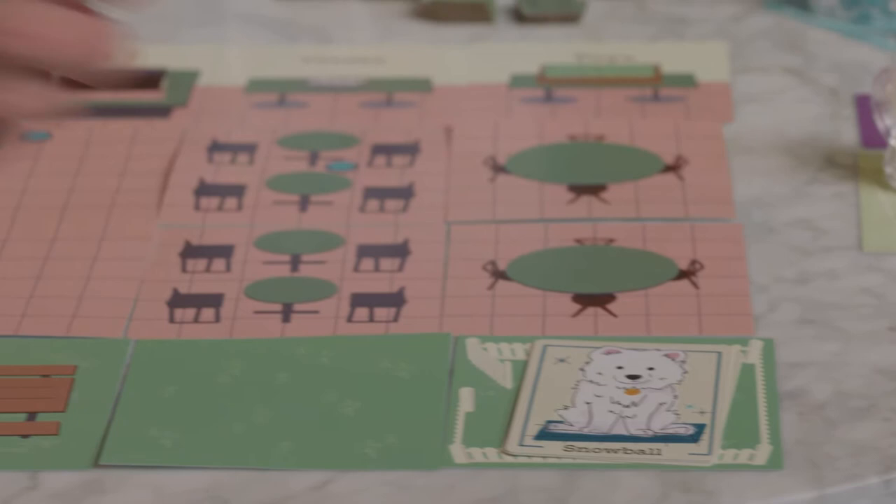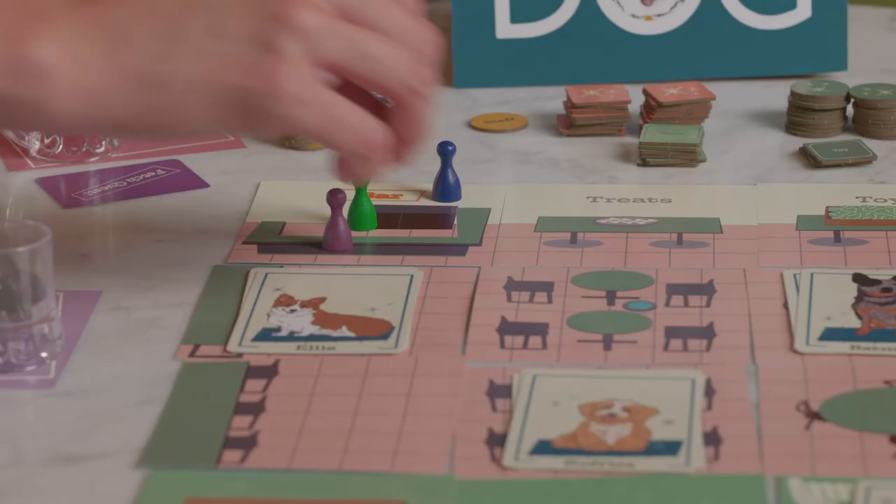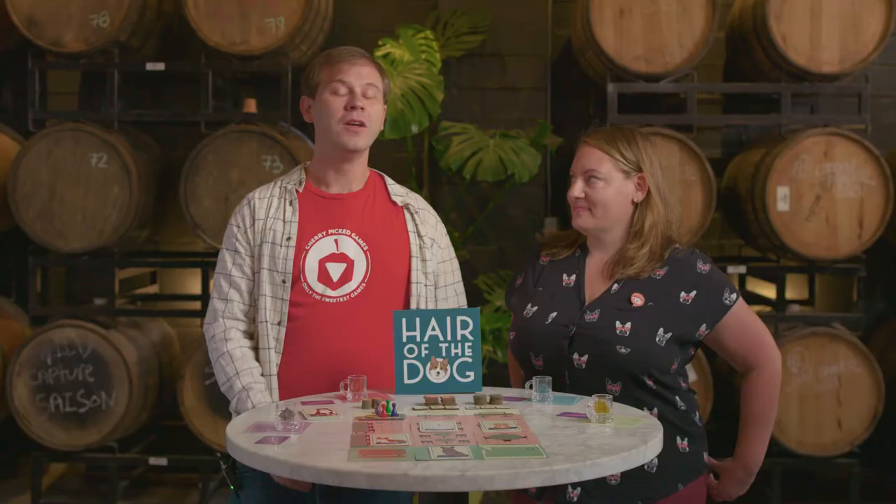Have every player pick two dogs for the Doggy Gets list. Each dog is represented by three pet cards representing the different ways you can pet that dog. Fill the bar with dogs, players, and waitstaff, and let's get going.